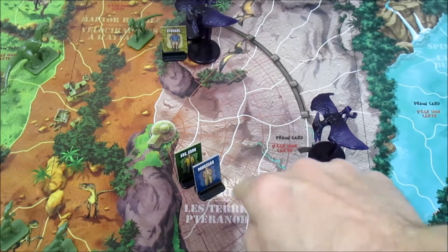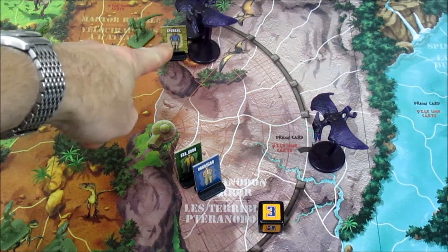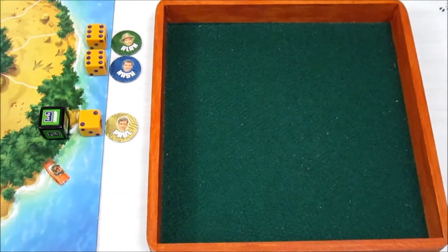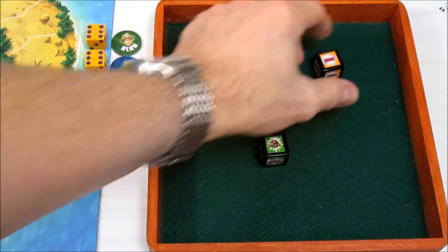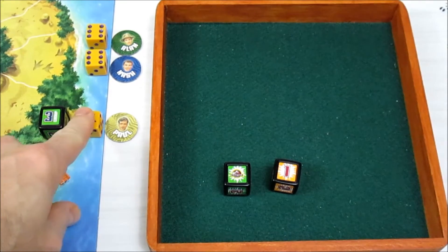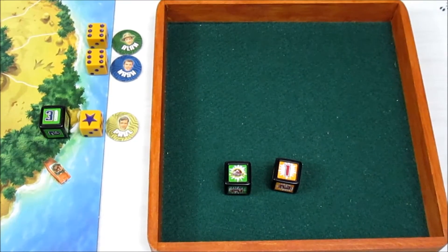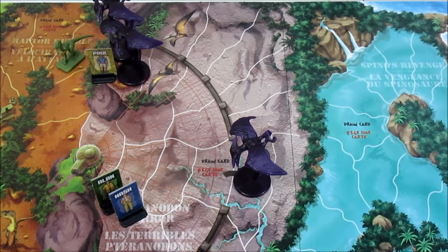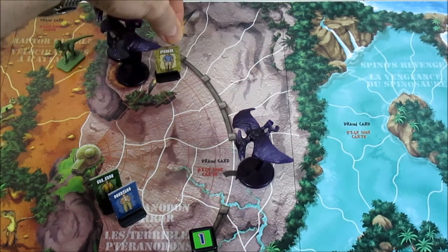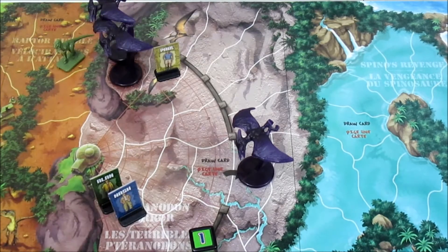Let's roll the dice and see if Paul can escape or get damaged. He does not escape but only takes one damage, putting him down to his last hit point. Up next, Paul is in the nest and gets to roll for movement - he can escape, it's just how far. He rolls a one, so he moves one space out of the nest, crawling out in horror with Billy's remains still there.